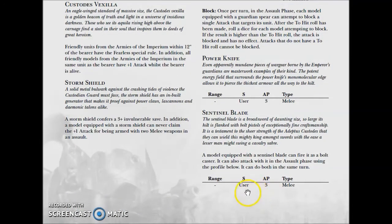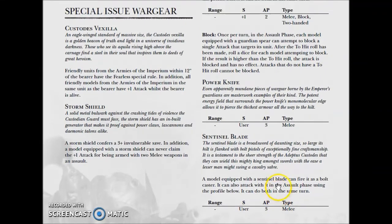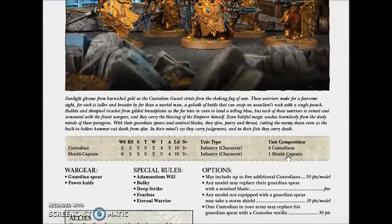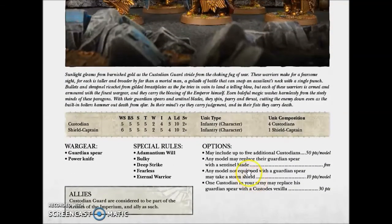The problem with the Sentinel Blade is that you lose AP2, dropping to AP3, and you don't get the +1 Strength. But if you take the Blade, you can also take the Storm Shield for 10 points.